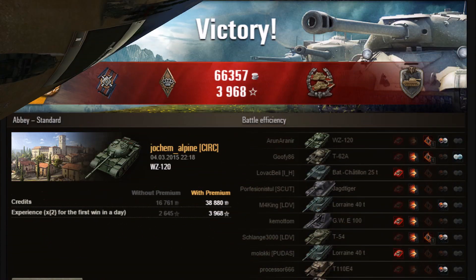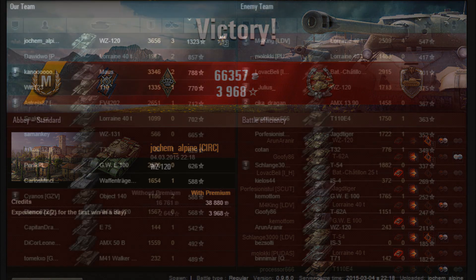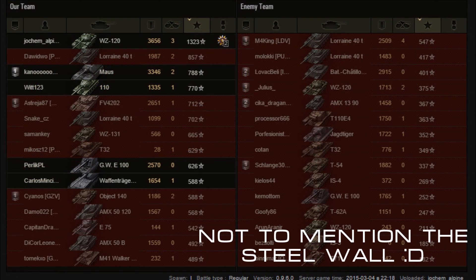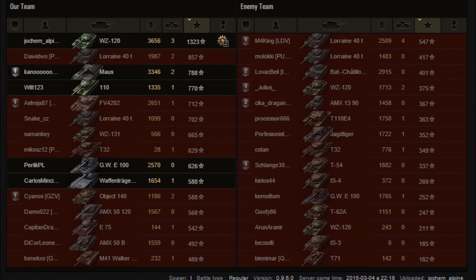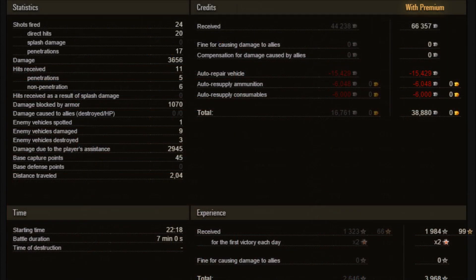Let's see the results. An ace tanker — not really surprising. Stock WZ120 in a tier 10 game. Fire for Effect, Confederate as well. Almost 3700 damage with 1300 XP. Top of the team. Maximum damage goes to the Maus, almost just behind, but in terms of XP he's way ahead. He even got 2900 spotting damage and 45 base cap points. So that gave him almost 4000 XP doubled, and 39,000 credit profit.